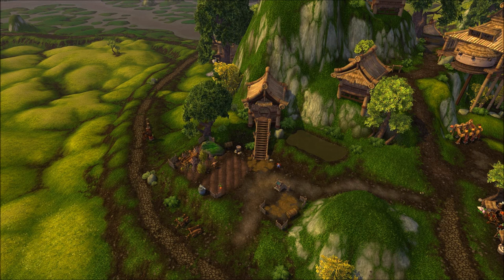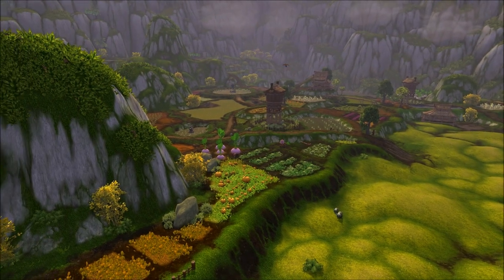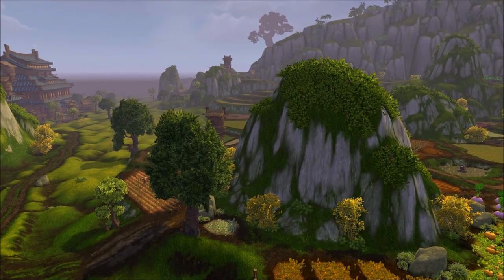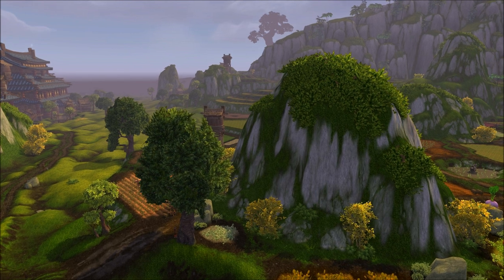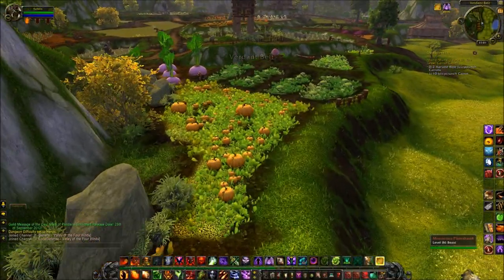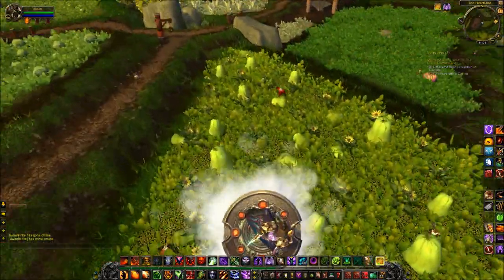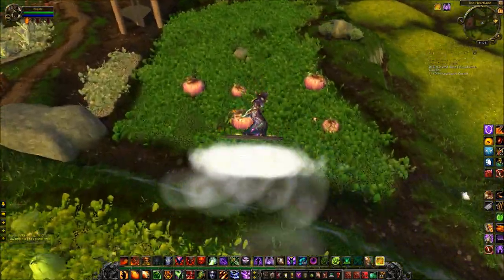Hi everybody, it's Az here from Hill vs Babyface. Look at this beautiful aerial view of our farm. If we pan left, this is the Kansas of Pandaria — its breadbasket — and this is where all 10 members of the Tillers are residing. More importantly, this is where you'll find the highest concentration of dark soil patches. As we've seen in other videos, dark soil patches contain items that can be given to the various members of the Tillers as gifts.